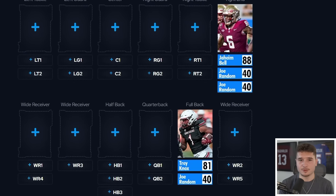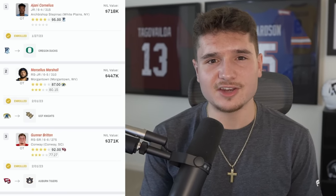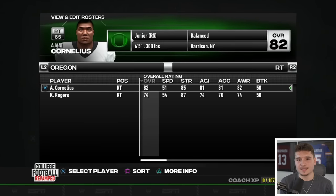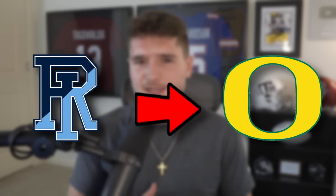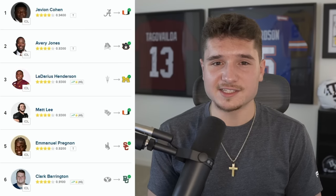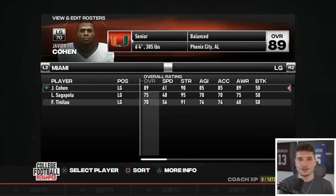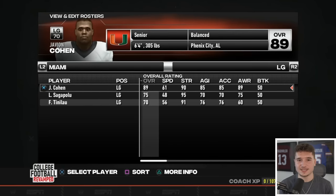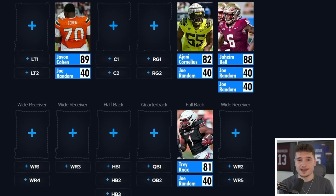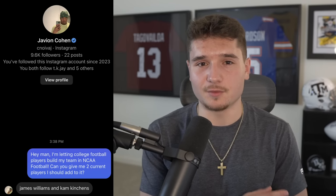I really want to continue building our offense up, and I have to add the tackle that somehow has an NIL value of $718,000. He's only an 82 overall, and I don't know why he's worth that much, especially since he transferred from Rhode Island to Oregon, but he's the lowest overall I'm going to add to this offensive line. I might as well snag the number one interior lineman who went from Alabama to Miami — Javon Cohen is an 89 overall, which is much needed because right behind him is the worst player of all time, and even though he's an offensive lineman, you might recognize his name because he was one of the players that responded when I DM'd 100 college football players.